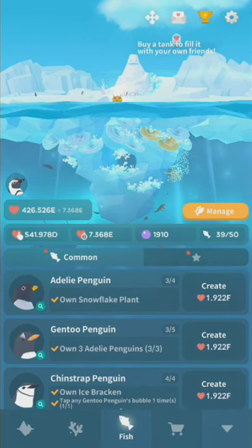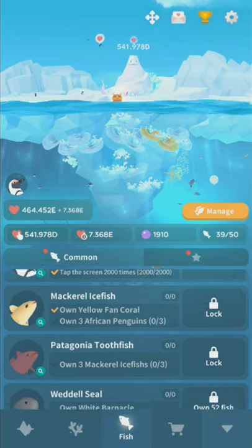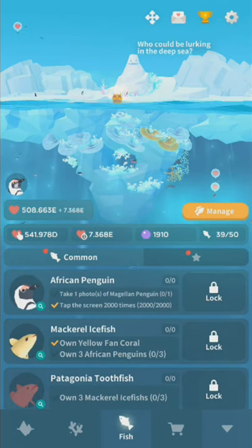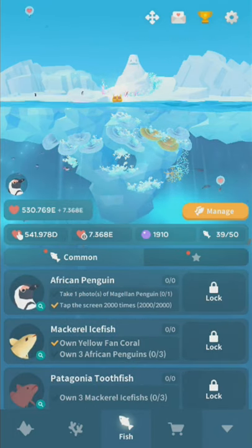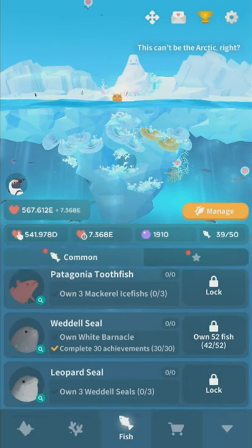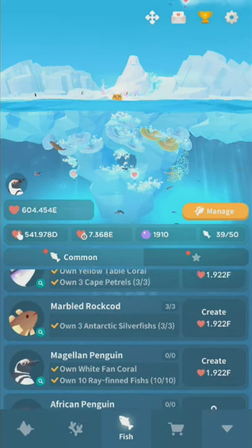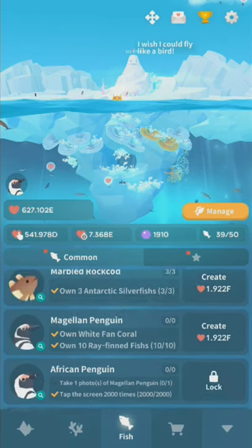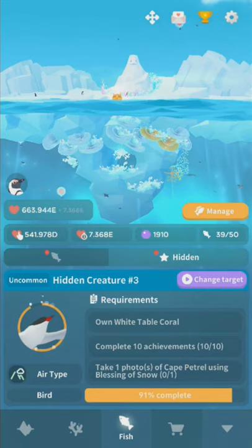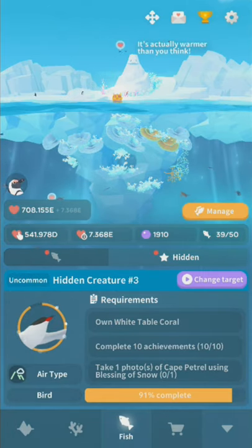Fish unlocks are much more linear in this one. You'll always have a reminder of what your next fish is, and you can tap it to go straight to the unlock requirement. Pretty much every fish requires owning some amount of prior things or doing something you couldn't do before the previous fish. There are hidden fish, and an interesting thing is that hidden fish have hints in-game. There are 36 hidden fish in this game and you get a hint for a random one.